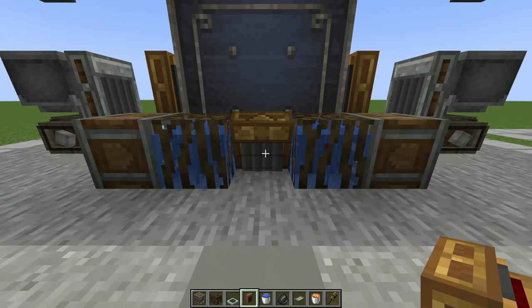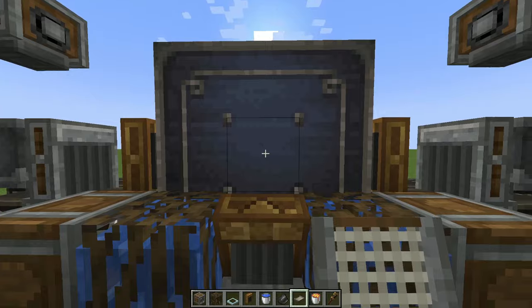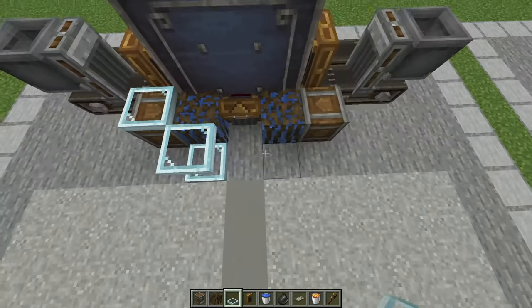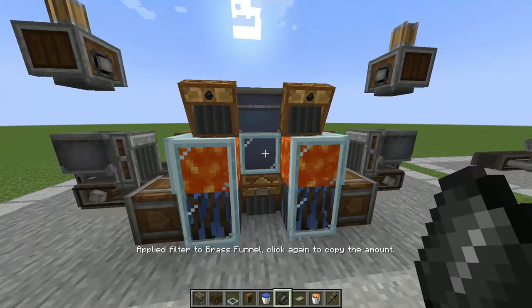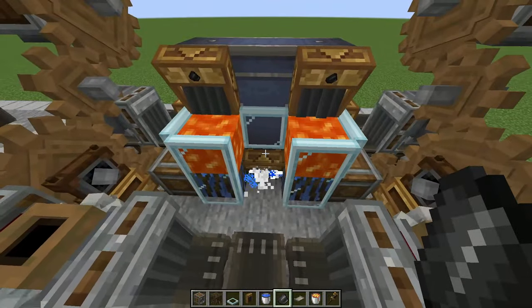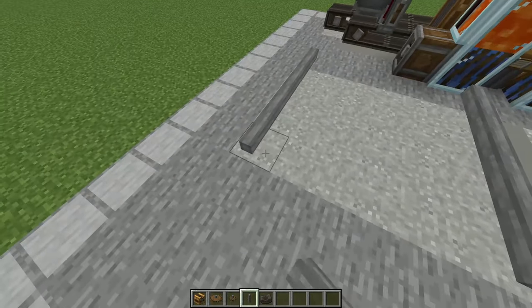Then from here, we're going to hold shift and place in our brass funnel so it's on input mode, and this is going to have a filter for gravel on the deny list, so both the flint and the iron nuggets will be entering this vault. To deal with the flint, we're just going to add a ton of trapdoors on all sides and then one more in the middle, two lava buckets, and two brass funnels both with a flint filter. There's actually no need to do two of these — you can really only do one — but I just like the symmetry. Then we're going to run the belts first for the cobble generator, because that will make it easier to hook up all the other components.